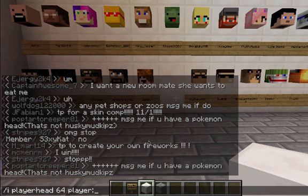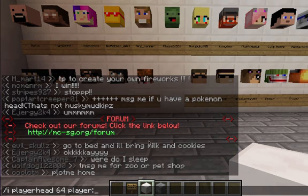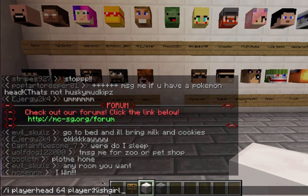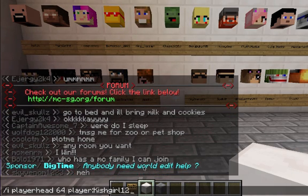If there are any capital letters or numbers in the gamertag, you have to include them, otherwise it won't turn out right. It'll either pull up a different person if that typed gamertag happens to be someone else's, or it'll just end up as a normal default head and won't work. So for KishGirl, I have to include the capital K and G. And if I had numbers in my name, like KishGirl12, I'd have to include the 1 and 2, otherwise it won't turn out right.